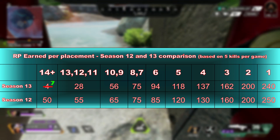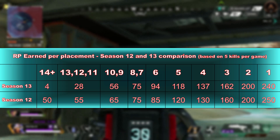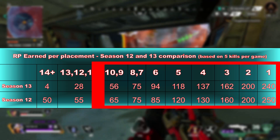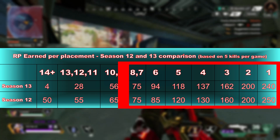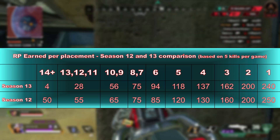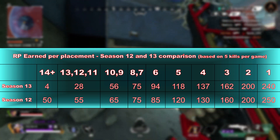And because entry costs are increased — and you even have an entry cost in bronze — you're going to end up losing RP. Looking across the table, you really only see Season 13 start to catch up in terms of RP when you get to the top 10. Placement 8 and above is where Season 13 starts to really draw level and overtake Season 12. The benefit of this season is that there's no cap on kills, so in theory you can earn more points by getting more kills, and that's where you really start to see it exceed Season 12.